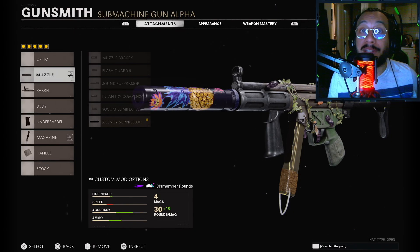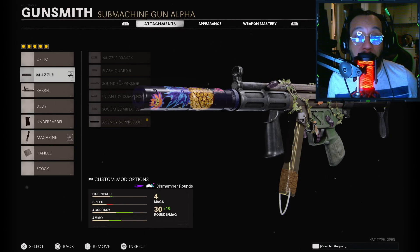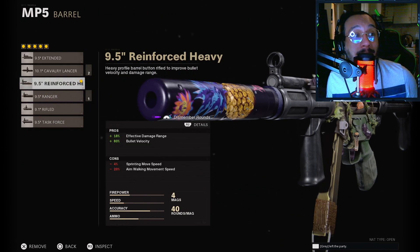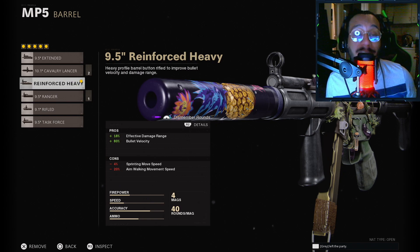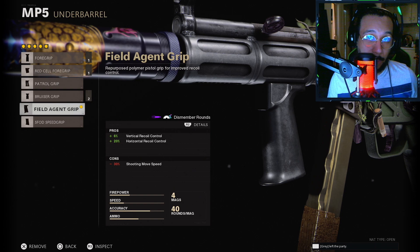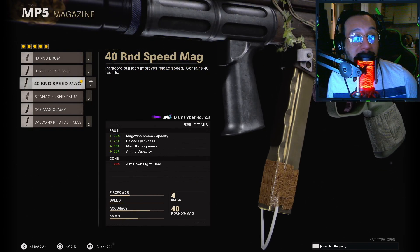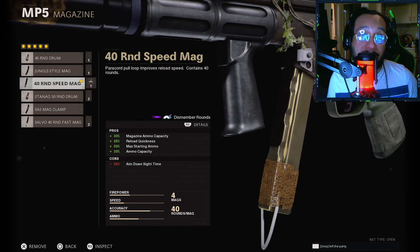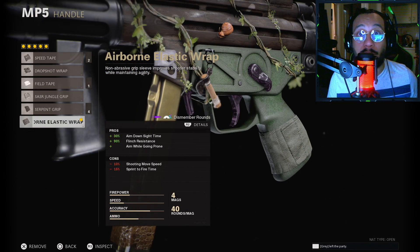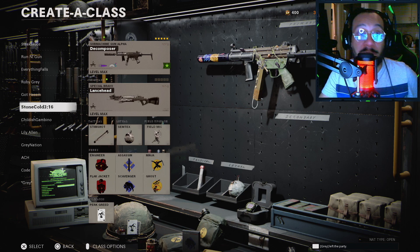Alright, here is the setup. First up, on the muzzle you want to rock the Agency Suppressor. On the barrel, you want to rock the 9.5 Reinforced Heavy. On the underbarrel, you want to rock the Field Agent Grip. On the magazine, you want to rock the 40 Round Speed Mag. And last but not least, on the handle, you want to rock the Airborne Elastic Wrap.